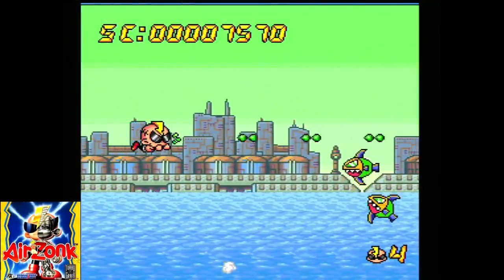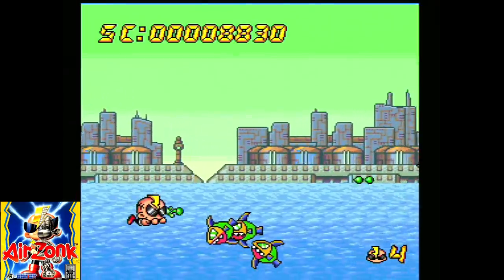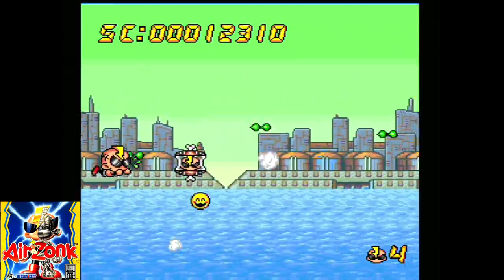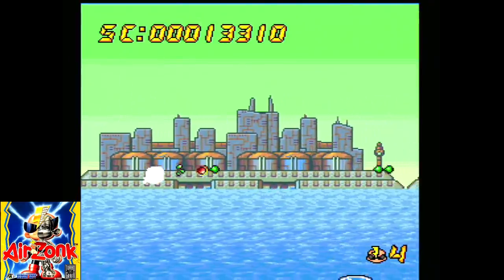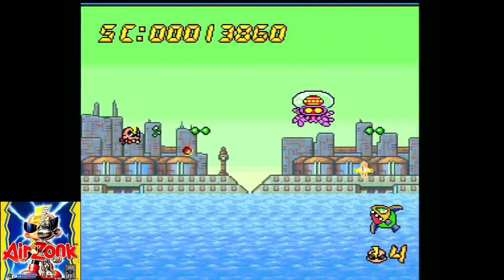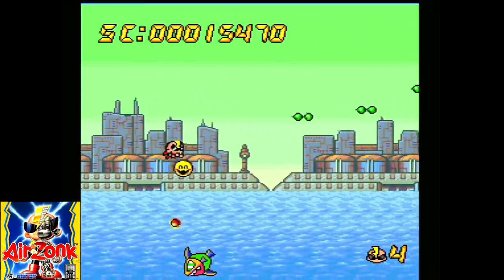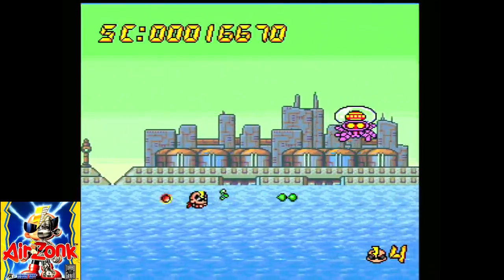Air Zonk is a horizontal shoot-em-up featuring great graphics and sound. Zonk here would actually become the platform's official mascot, and this game saw a sequel as well. This is the North American localization of the game, which was censored in numerous ways from the original PC Engine release.